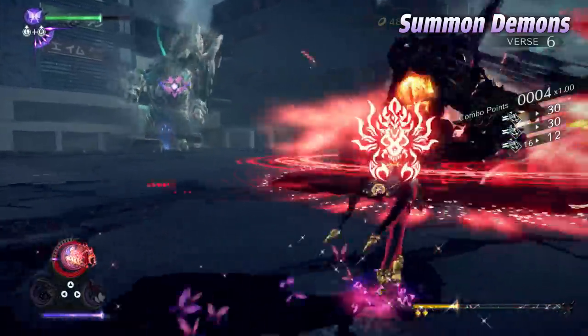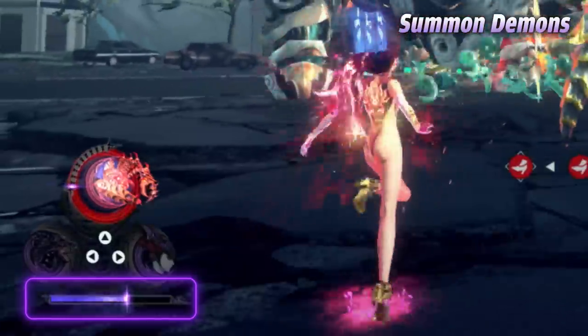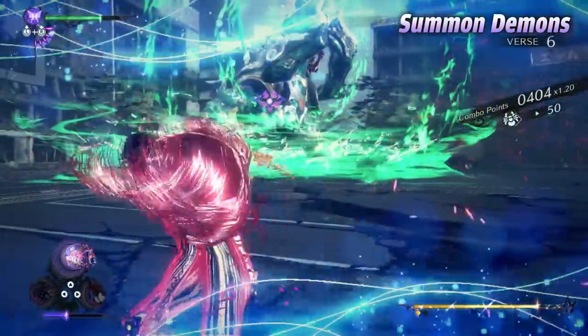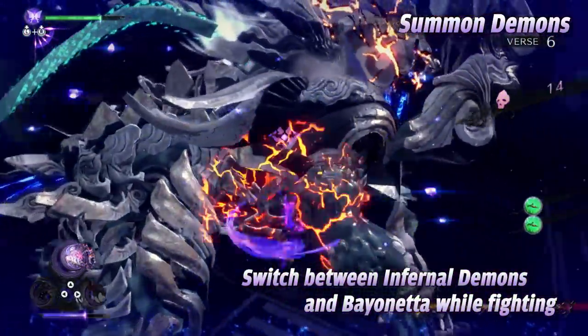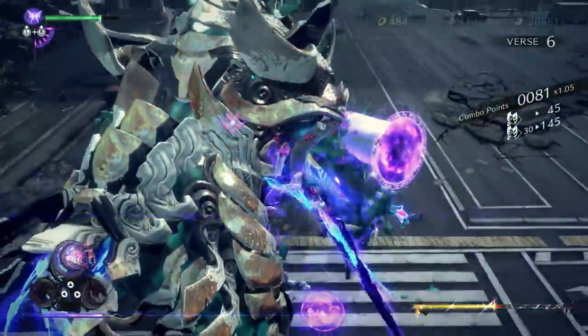You also want to keep an eye on this gauge, as summoning demons consumes Bayonetta's magic. Knowing when to switch between commanding infernal demons and controlling Bayonetta is a wicked way to keep your foes on their toes. Infernal demons can even intervene to bolster combos.